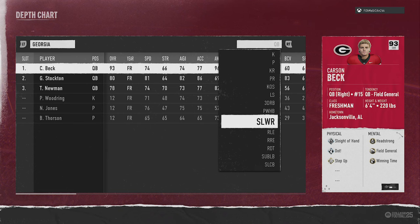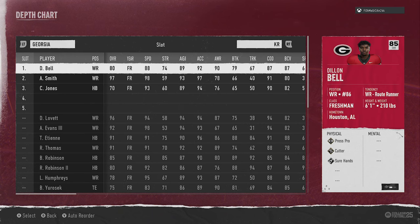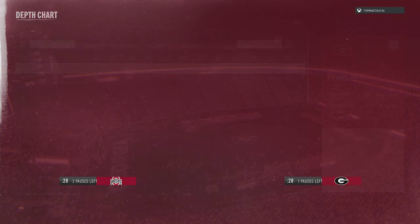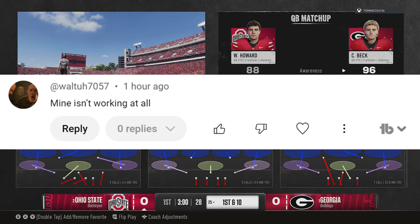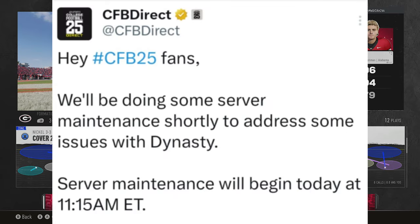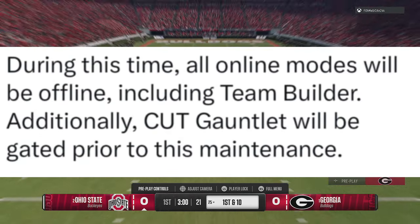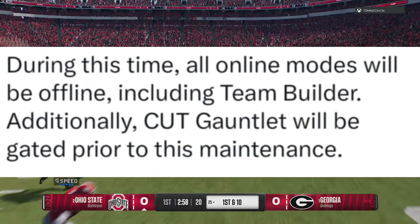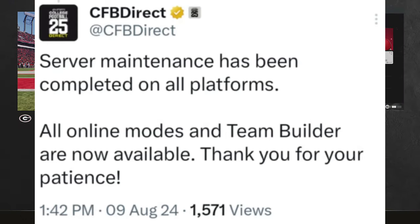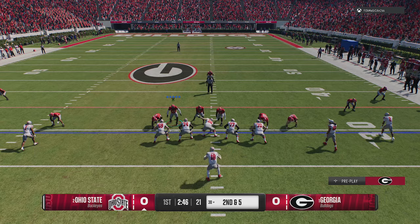Usually when they do these patches, they do them around 6 AM when the fewest players are online. This one, though, they did at 11:15 AM, which is really strange. They put out a tweet about two hours prior, and I know it was affecting some people because I had a comment on my channel saying their game wasn't working at all. The tweet said they were doing server maintenance to address some issues with dynasty, and that all online modes would be offline during that time, including Team Builder and some Ultimate Team Gauntlet content.